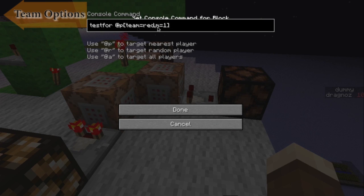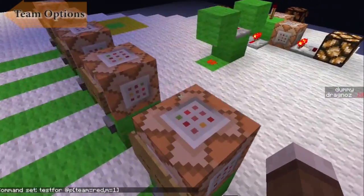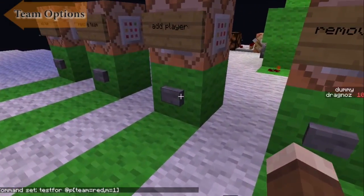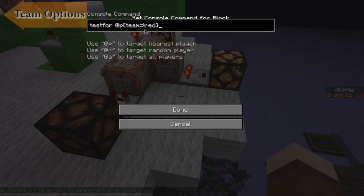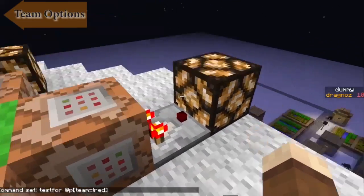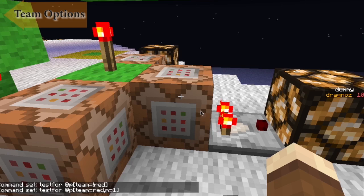I have one here that tests for team red if I'm in game mode one. Because I'm not in team red at the moment, it's not on. Let me add myself — this one goes off because now I am in team red. The exclamation mark sets it to negative, and you'll see I am now flagged as being in team red, however it also requires me to be in mode one.